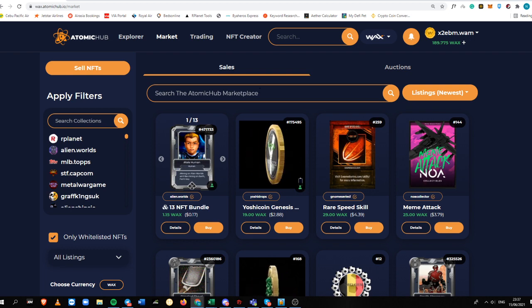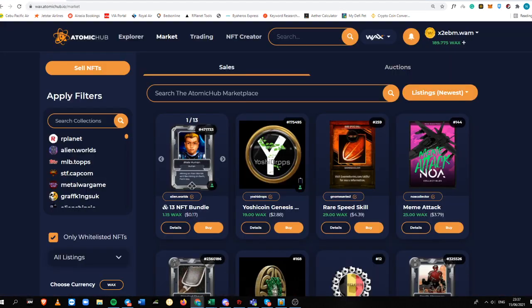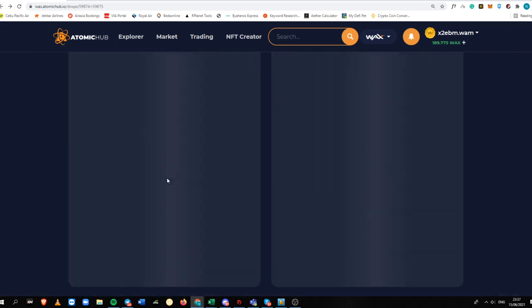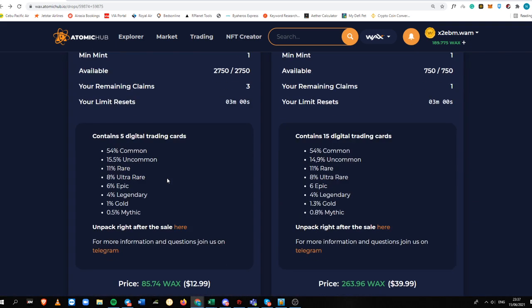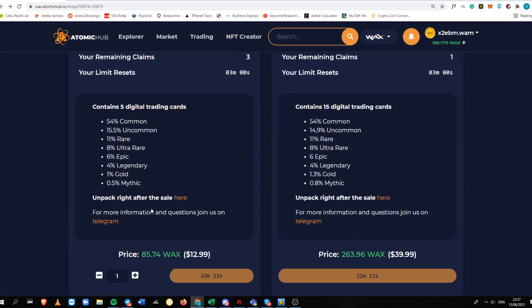Then look for the current price of the packs. This is what every person who doesn't want to open the pack does — they just flip it at a higher price. Because for sure, after this sells out, it will be selling at a much higher price. So if you feel like you're not that lucky, you can just sell it secondarily on Atomic Hub.